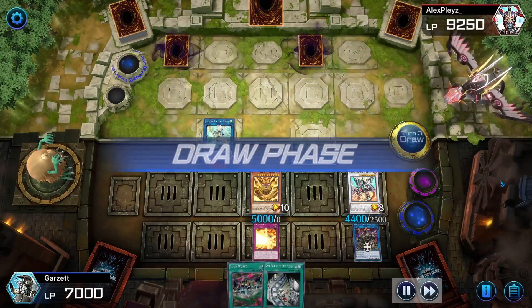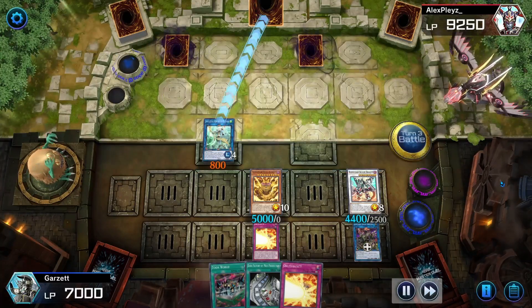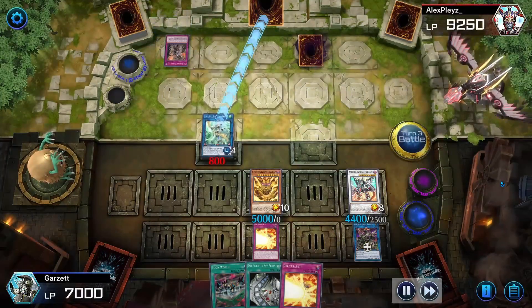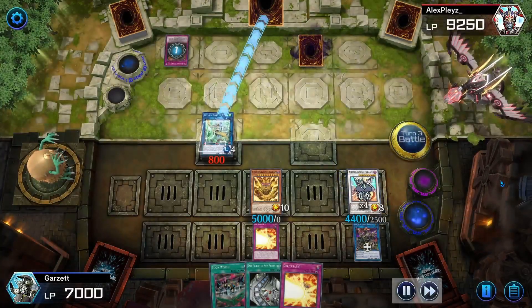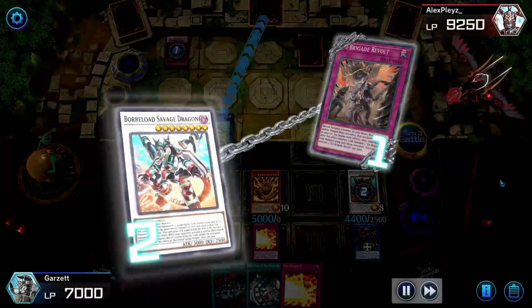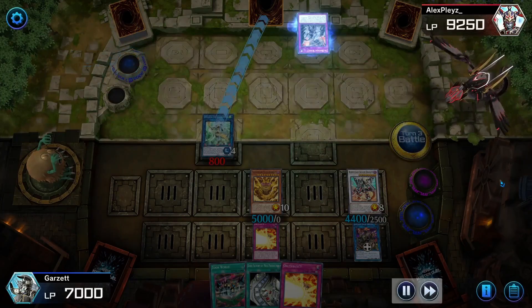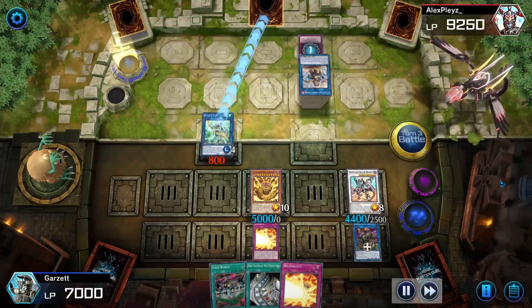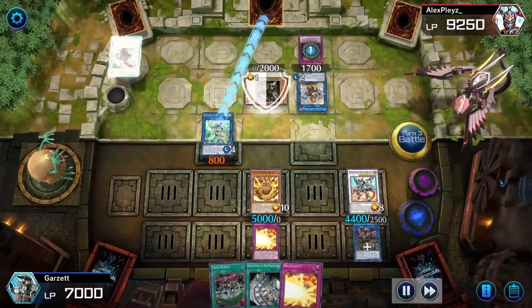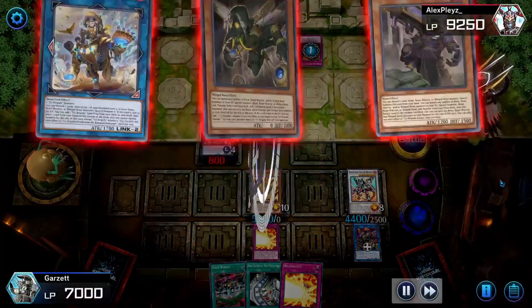My turn. We'll draw for turn — I get another Obliterate. Who really cares at this point? I'm going to go battle phase, and oh my god, he hard drew into Tri-Brigade Revolts. We're going to negate that too. No charade for you — my monsters aren't getting banished today, and you're not getting any monsters back in your graveyard. And he had another one! This guy hard drew two Tri-Brigade Revolts.